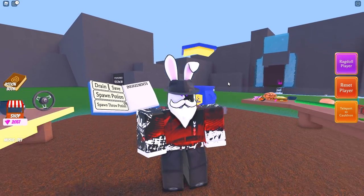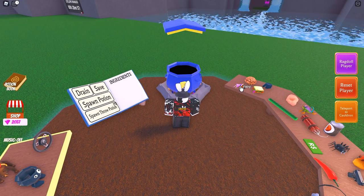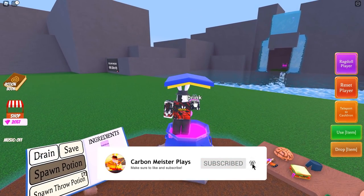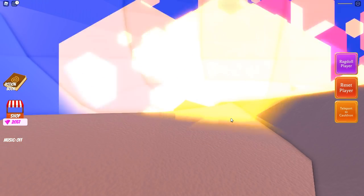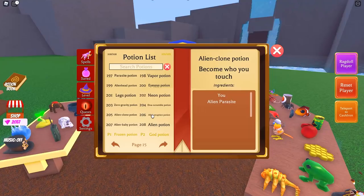Potion 205 is alien clone potion: yourself plus alien parasite. If you have no idea how to make yourself into an ingredient, the way I personally do it is grab a fairy, dump that in, grab a chameleon, dump that in as well, and you'll get the shrink ray potion. Just stand on your cauldron, drink the shrink ray potion, and it will shrink you down and make you an ingredient.